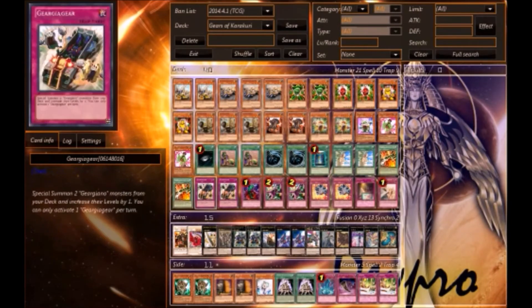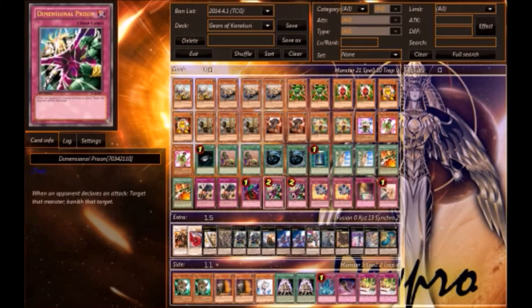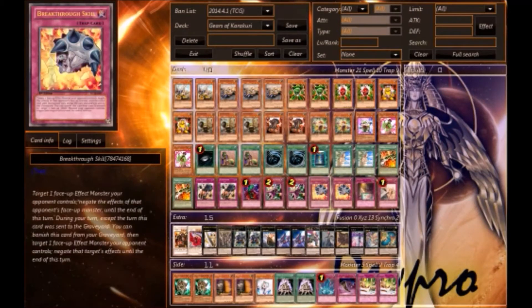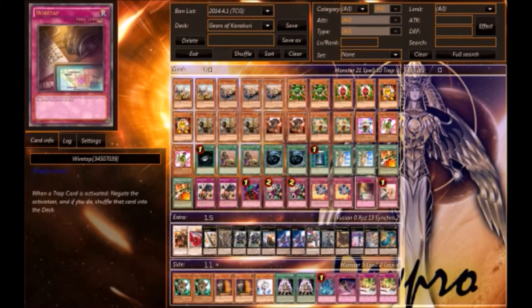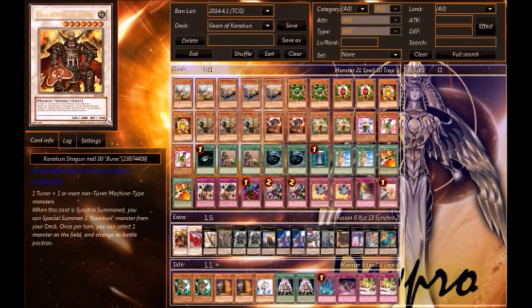Two Gear Gigant X because this card is wonderful. For traps: two Bottomless Trap Hole, two Dimensional Prison, two Breakthrough Skill, one Wire Tap, one Solemn Warning.